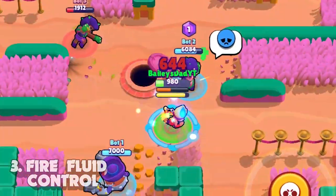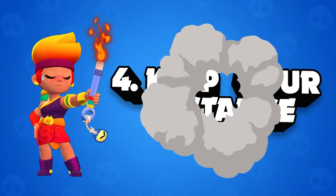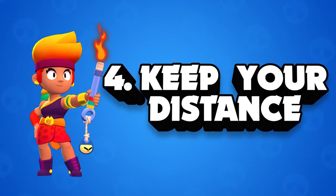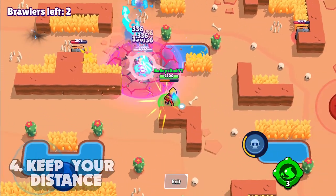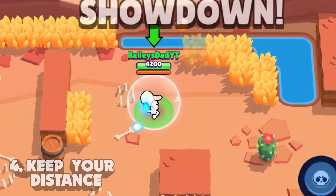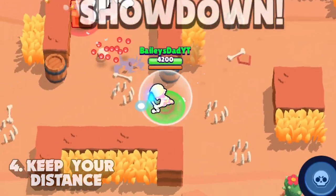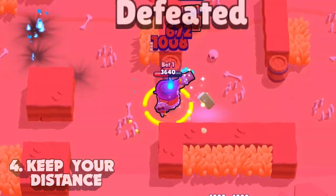You can also save your fire fluid for tight situations when you need to get an opponent off your tail. Tip number four is keep your distance. Amber gains much more leverage against opponents when she's got some distance from them. In general you want to stay away from up close fights, because if your opponent is moving around a lot and they're close to you, your chance of hitting attacks is greatly reduced and you're far more likely to get killed.